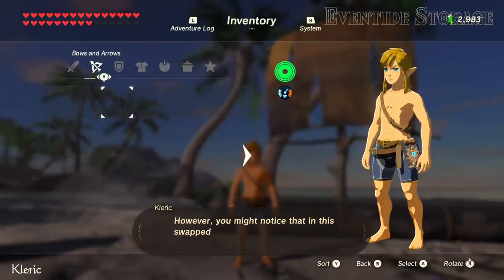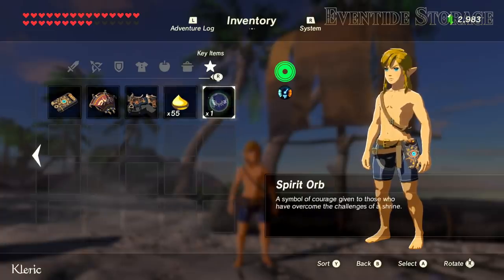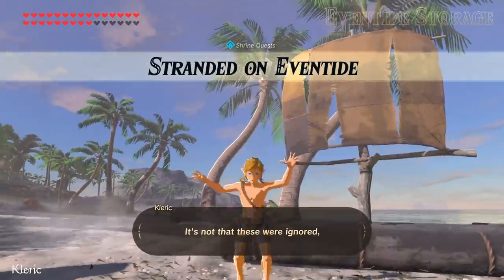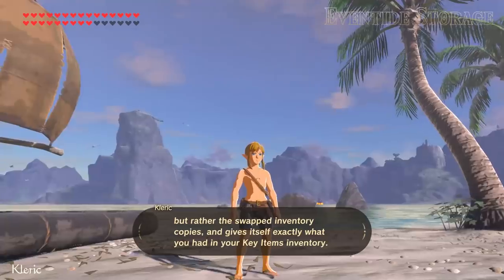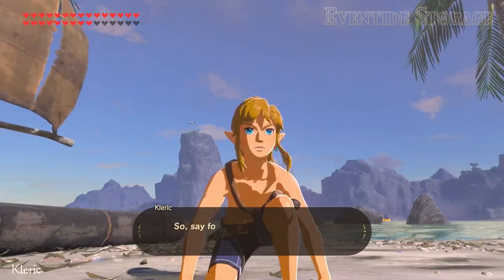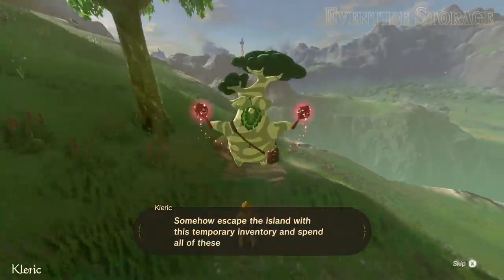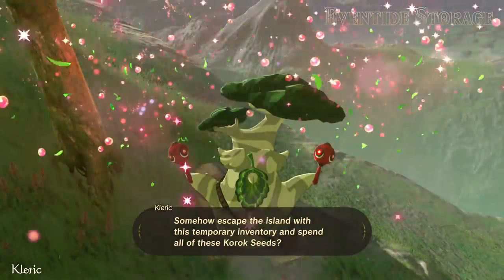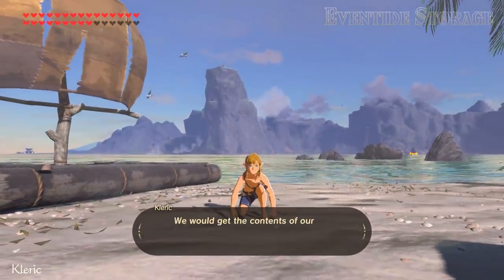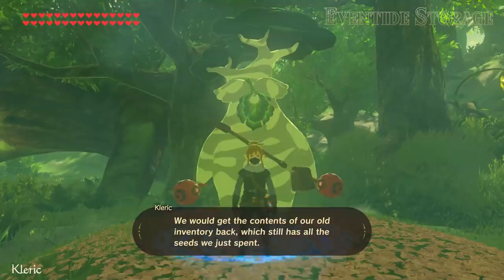However, you might notice that in this swapped inventory, you still have all of your key items. It's not that these were ignored, but rather the swapped inventory copies and gives itself exactly what you had in your key items inventory. So say for example, if we were to somehow escape the island with this temporary inventory and spend all of these Korok seeds, and then cancelled our participation in the Eventide Island challenge, we would get the contents of our old inventory back, which still has all the seeds we just spent.